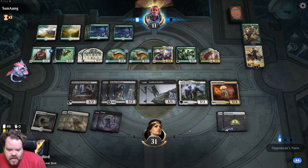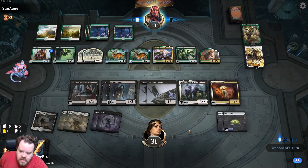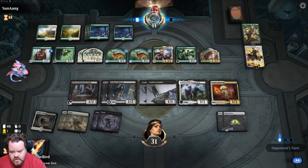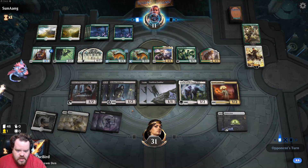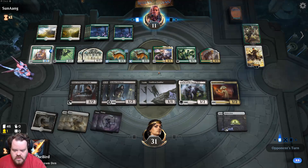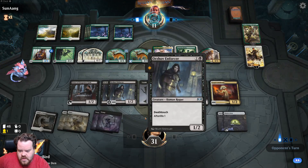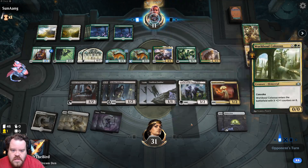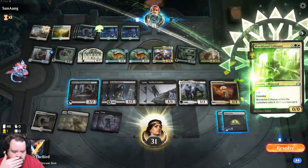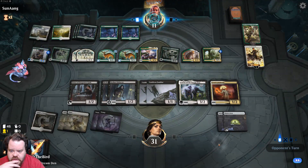Can we deal 11 damage in two turns? I think so — two, four, five, six — and then we can do it again, because this will deal damage, that'll deal damage, this'll deal damage, that'll deal damage, this for two damage — so that's six. Then we do it again on the afterlife tokens it makes. Resolve — I think this is good.